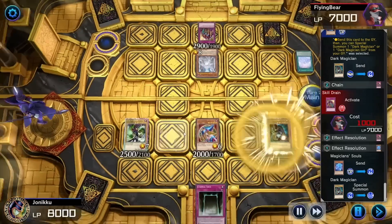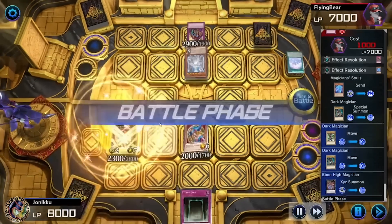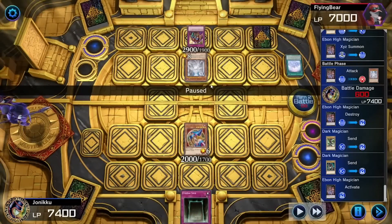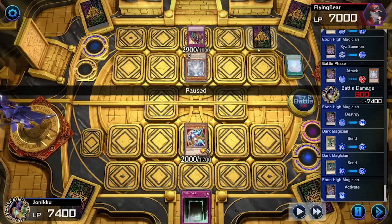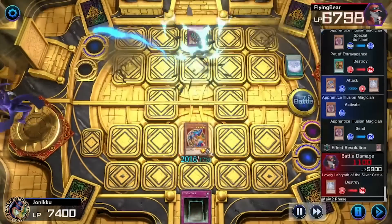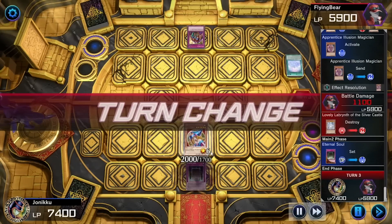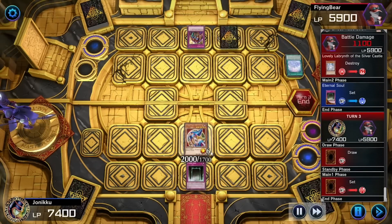I summoned Dark Magician and went into Ebon XYZ. I attacked and got destroyed. I was originally going to destroy this and then summon a spellcaster from my deck and attack, but then I thought — what if I destroy Pot of Extravagance, summon Apprentice, attack with Dark Magician Girl, destroy that Labyrinth Monster? Now they can't draw two cards and they have Skill Drain on their field. So I set down Eternal Soul and I felt great. That was better than what I was originally planning and it worked.